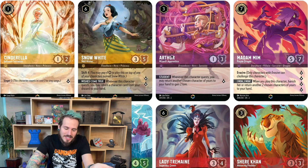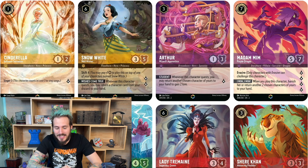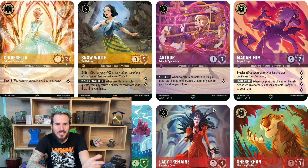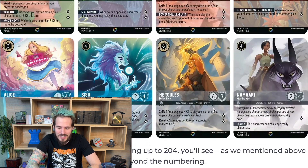One card I really like — I don't necessarily need the alternate art version — is Arthur. When he quests, you can return another character to your hand and gain two lore. This is great for tons of different combos. Anything that allows you to return cards to your hand means you can play that again for enter-play effects. Purple has a ton of cards that let you draw cards when you put them into play, so Arthur can help with draw a lot. It also has several Rush cards, so you can rush out, take a little damage, knock somebody out, quest next turn, bounce them back to hand, then rush again. There's a lot of interesting combos with this card — and that's why it's going for about fifteen dollars currently.